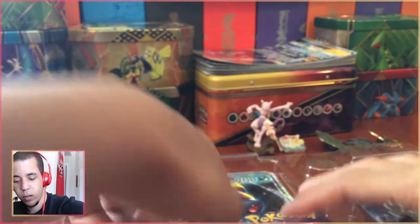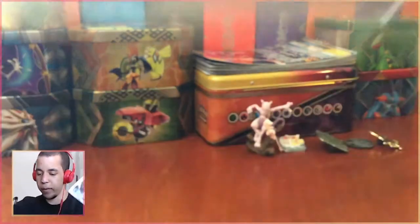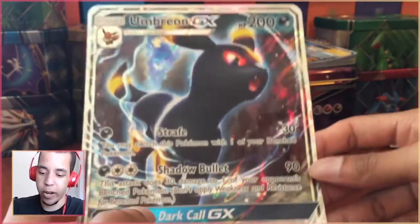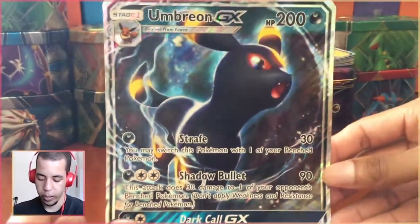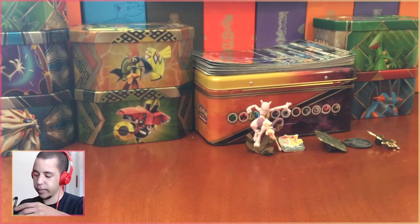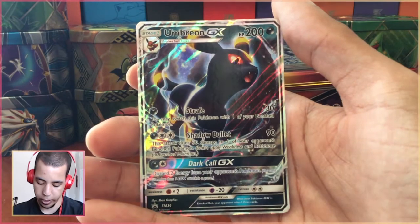Let me know what your favorite Eeveelution is in the comments. I hope there's not any Sun and Moon base set in this, because I am not a fan — we've lost both Sun and Moon battles in our MLPB, the Major League Pack Battles on our channel. Here's our Jumbo Umbreon, which can go right back on the pile. And lastly, we have our Eevee, the Espeon GX, and of course the Promo Umbreon GX, which looks awesome.